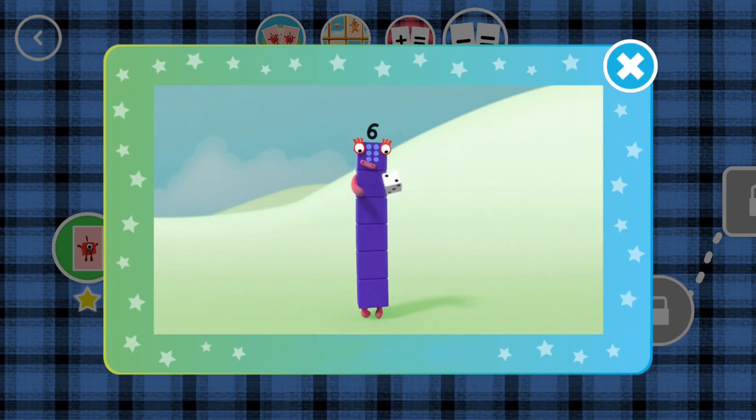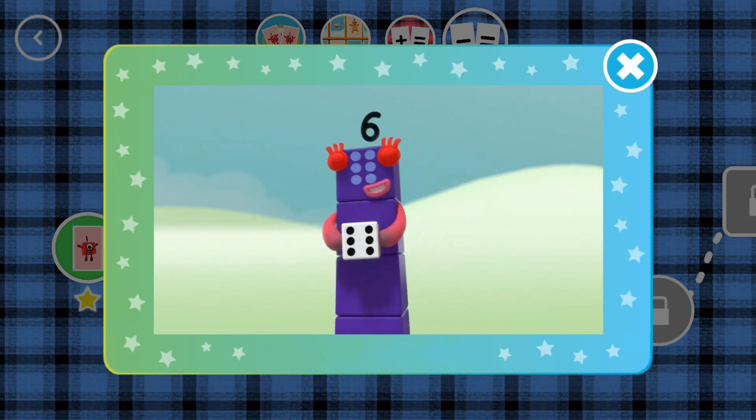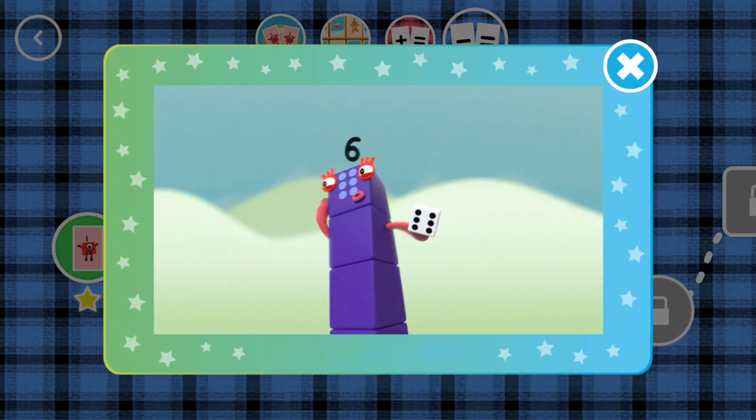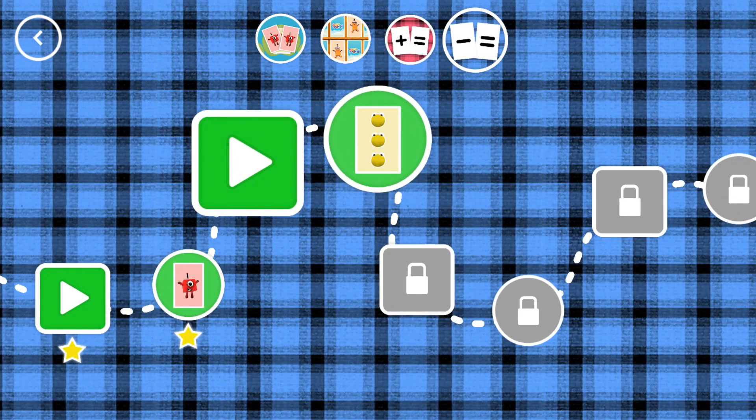Minus 1, equals 2. A new level has unlocked.